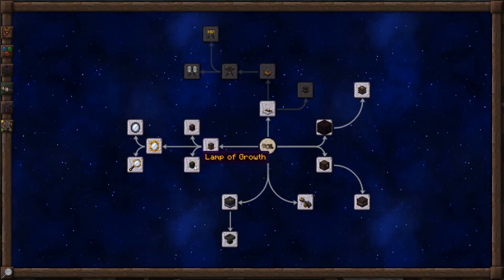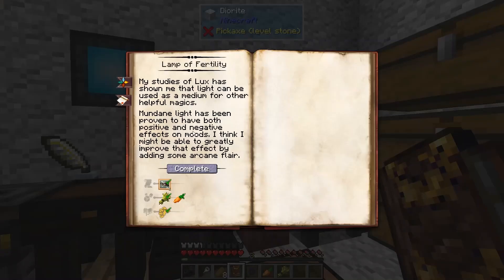It's similar to the Lamp of Growth, which lets you grow crops, but the Lamp of Fertility will make animals breed without their breeding food items, so you don't have to have carrots or seeds or wheat. To research it, we're going to need a theory in Artifice, a wheat and a carrot, and some desiderium.